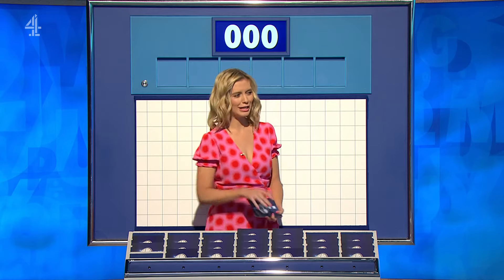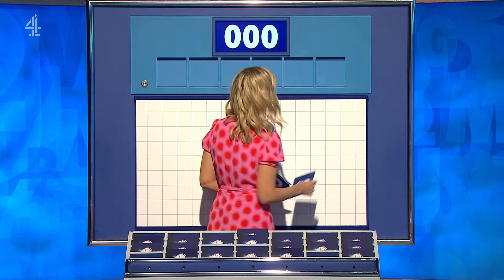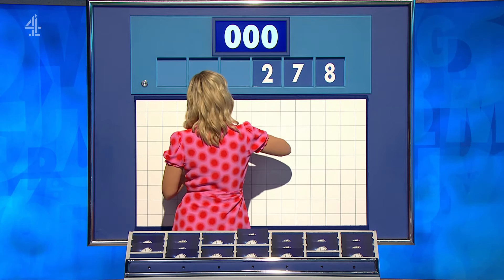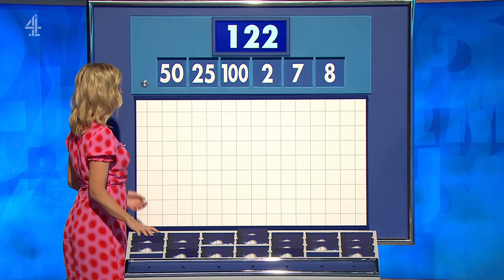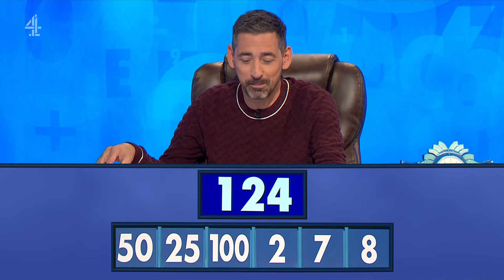You can indeed. Three large, three little — the lesser picked option. And the three small ones for you: 8, 7, 2. And the big ones: 100, 25 and 50. And the target — one, two, four. Numbers up.